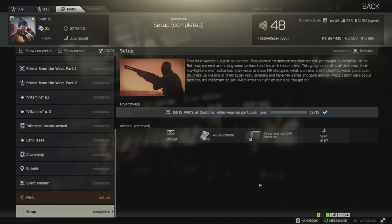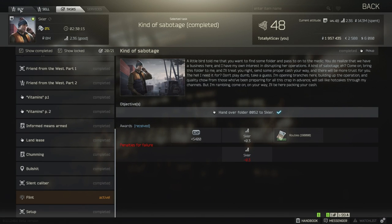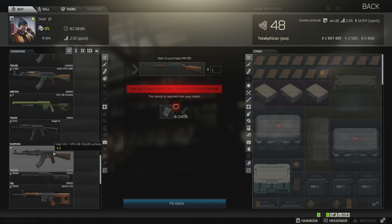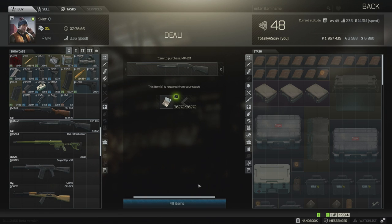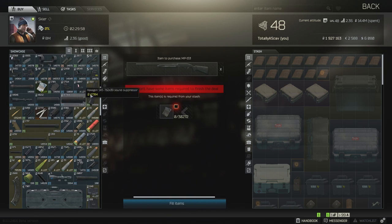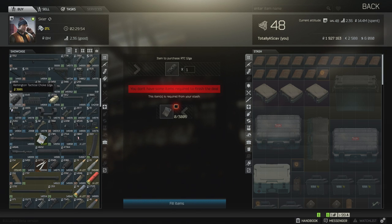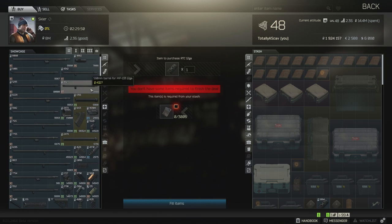For the gun setup, you can do this with an MP133, which can be purchased from Skier, or you can also do this with an MP153, also purchasable from Skier. This is my recommended build for this mission, but whatever you want to do, run suppressed shotguns and use slugs — it is what it is. What I'm going to be doing is a simple tactical choke MP153 with an eight-round tube.